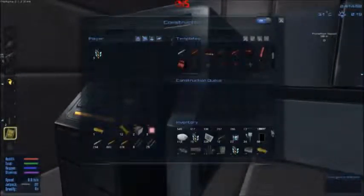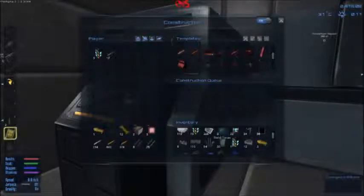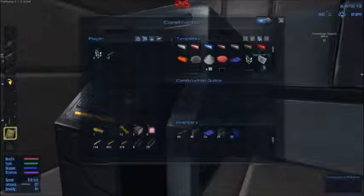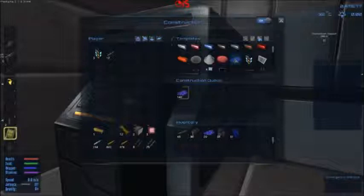I took all the loot that we gained and deposited it all in here. As you can see, we got a pretty good amount of supplies, materials and all in here. I'll make a bunch of these Promethean pallets and then we'll make a bunch of fuel packs. Why not?